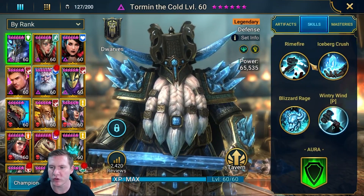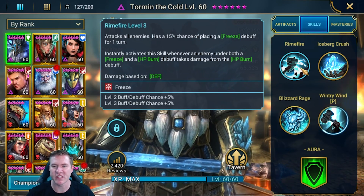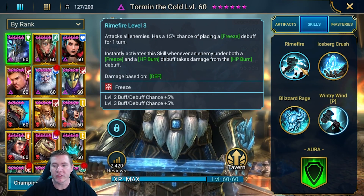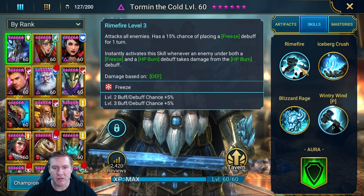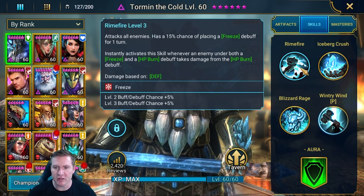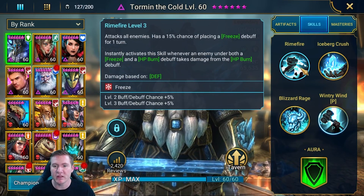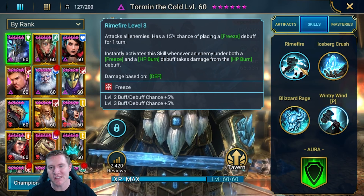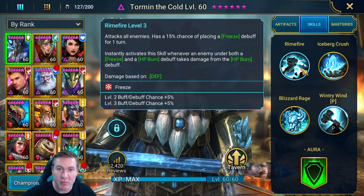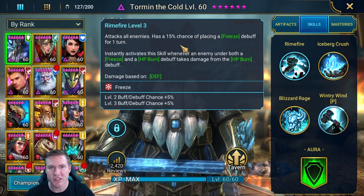Let's look at Tormund and read the description of his A1: 'Attacks an enemy, has a 15% chance of placing a freeze debuff for one turn.' Now, if you are a newer player — or even if you've been playing for a while — this information is not anywhere to be read in the game. So if no one's told you this, it seems like this skill will just have a 15% chance to freeze the enemy. That is not the case. When a skill says it has a chance to do something, there are two different things that have to happen for that debuff to be placed. For Tormund to freeze someone, two things have to happen.